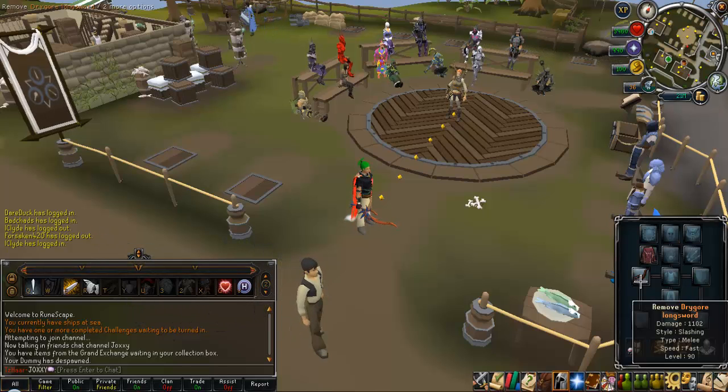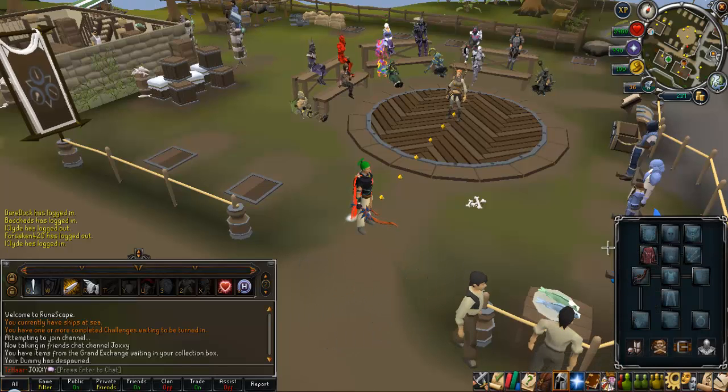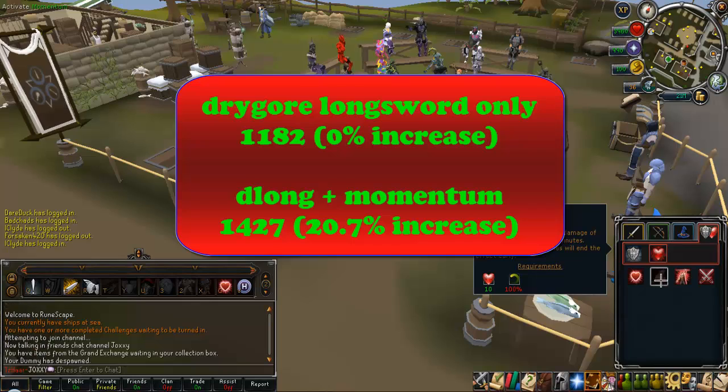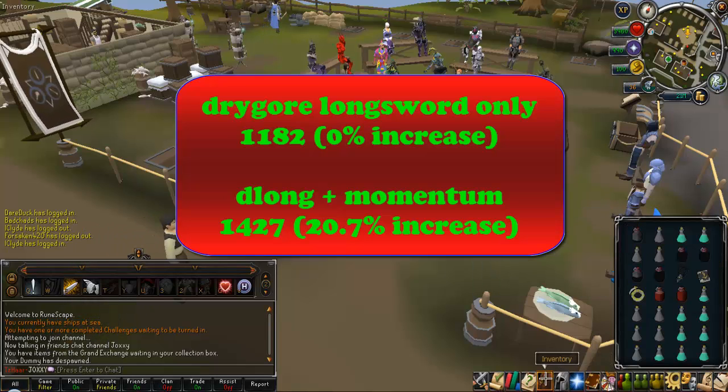I didn't use my cape during the test, so don't worry about that. I did 10 minutes before using momentum and 10 minutes after. The damage I did using only my weapon without anything like momentum — I hit a 1182. That's the base damage just for using the longsword. Now when I use the momentum ability, which is located here — it dramatically increases your damage on auto attacks for 20 minutes and requires 100% adrenaline — I got these results: I hit a 1427 damage.